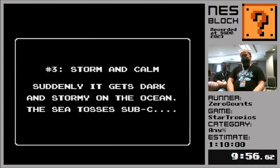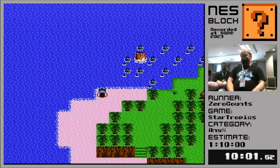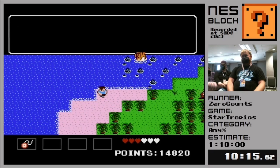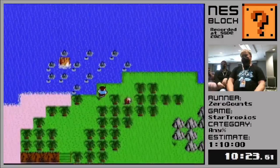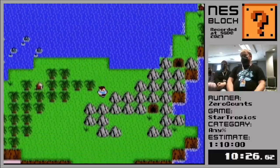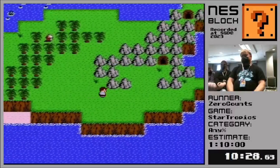All right, so that is Chapter 2. We saved the dolphin child, brought him back to his mother, and now our submarine went through a really bad storm and crashed onto the beach here. Thankfully we're still alive and we're cheerful and we're just gonna have to walk. That's fine, totally fine, nothing to worry about. So the only place that we can visit to move forward is this cave here. In Chapter 3, there's actually five different dungeons and this is the first one.